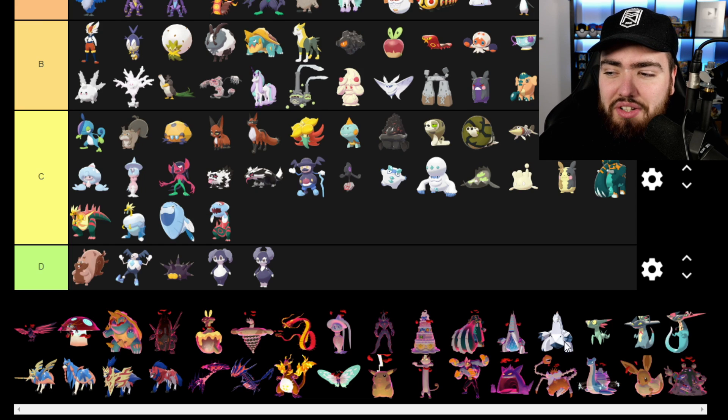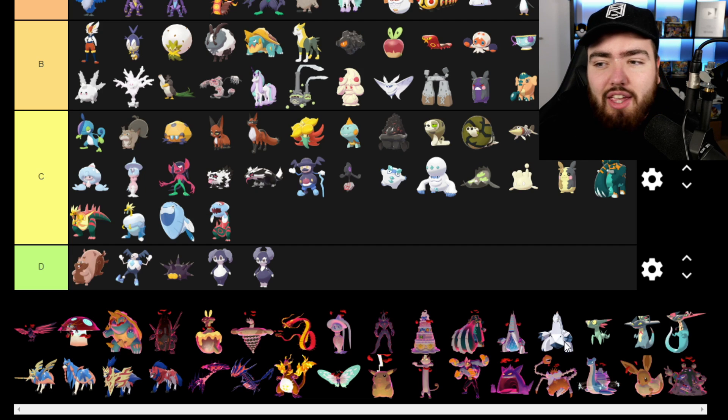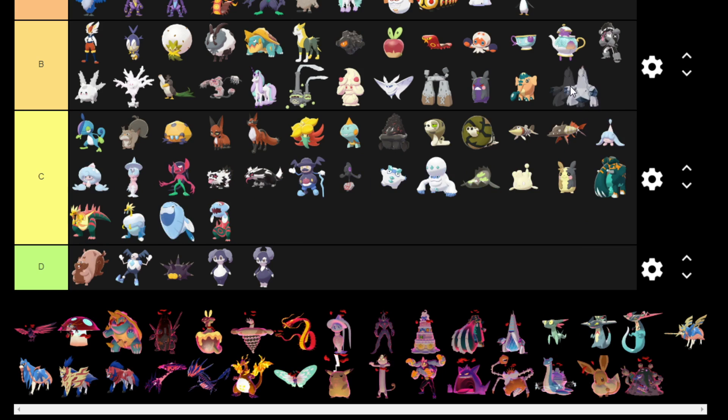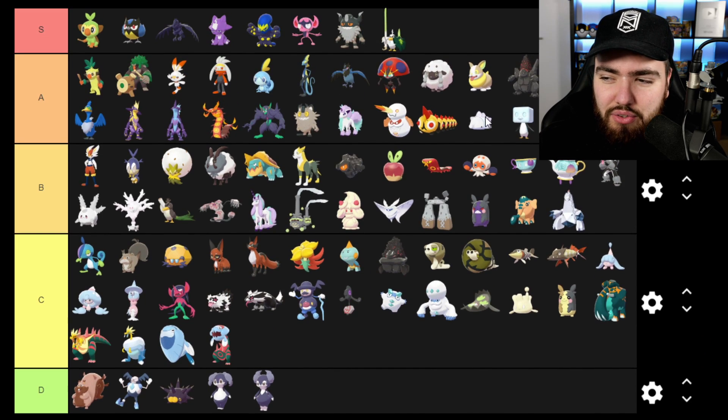Duraludon was one of my favorite Pokemon before the game came out when I did my pre-release tier list. But now I'm putting it into B because I didn't find myself actually using it during my gameplay — I don't know why, I just didn't. It was actually one of the last Pokemon I caught for my Pokedex. Before release I liked it a lot, but now I just like it. I don't hate it and I'm not impartial to it, I just like it.